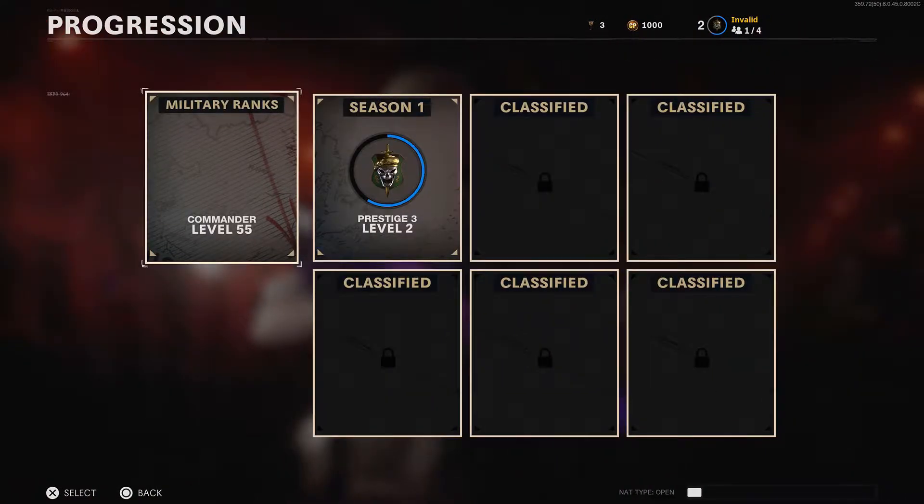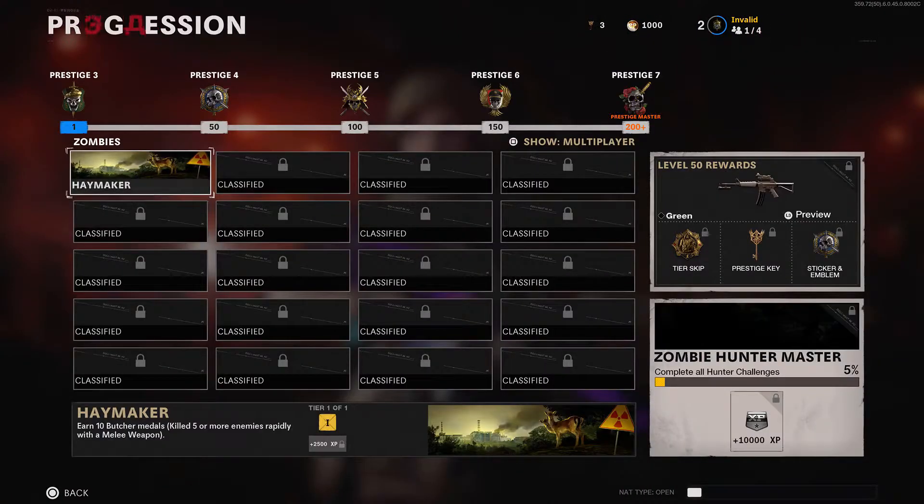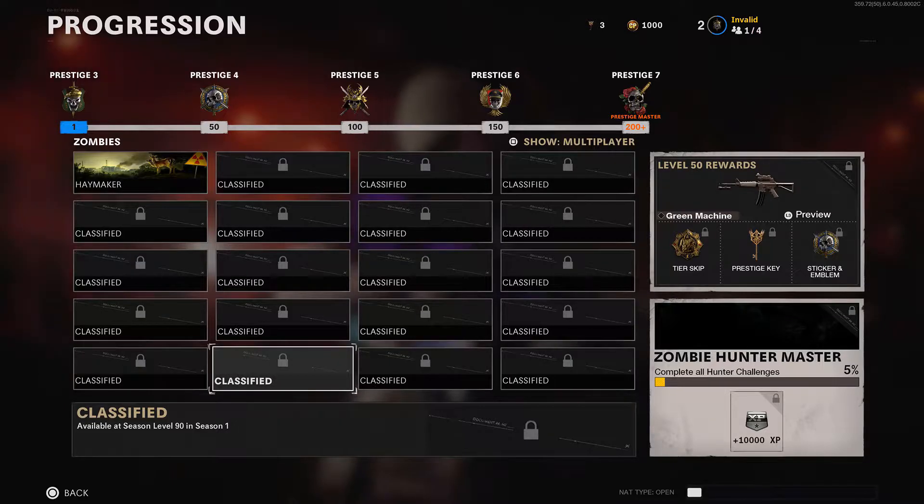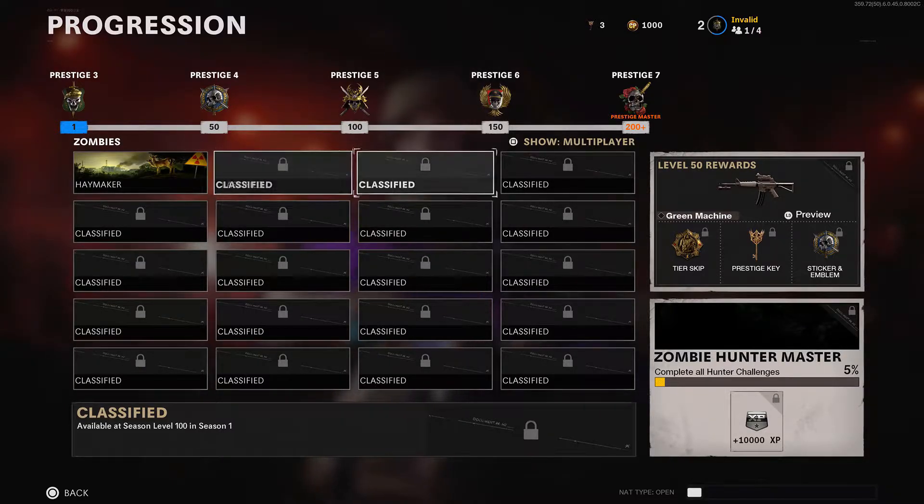Moving on, we now have seasonal challenges which can be found in the Barracks tab under Progression and Season 1. These challenges slowly unlock every 10 levels and give rewards such as XP and Calling Cards. Finish all 20 challenges and you'll unlock the Zombie Hunter Master Calling Card as well as receive 10,000 XP.